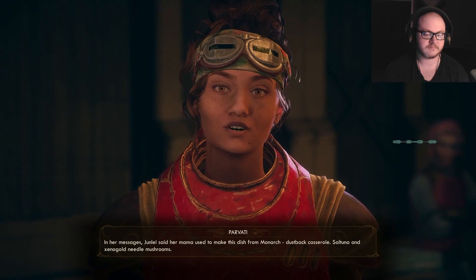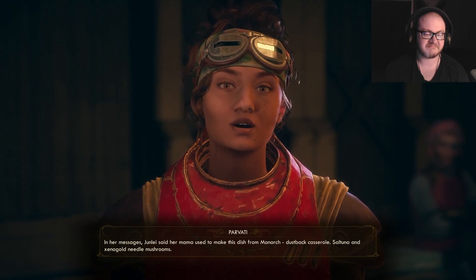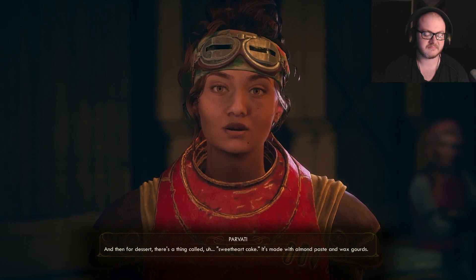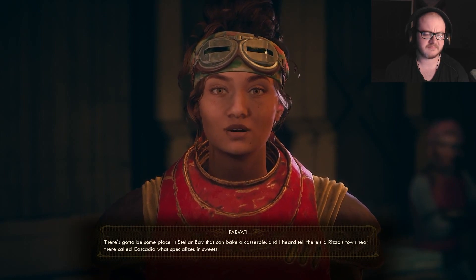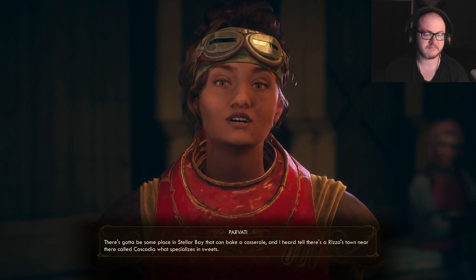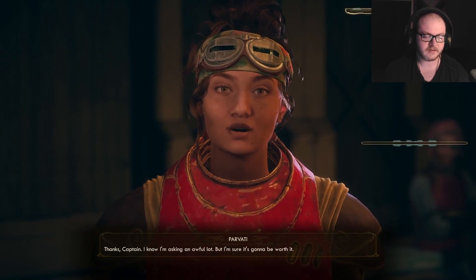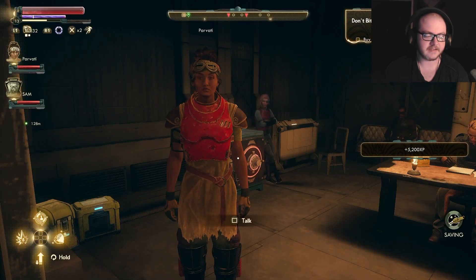Jun Lei said her mama used to make this dish for Monarch — Dustback Casserole: saltuna and Xenogold Needle Mushrooms. And for dessert there's a thing called Sweetheart Cake, made with almond paste and wax gourds. There's gotta be some place in Stellar Bay that can bake a casserole. And I heard tell there's a Rizzo's town near there called Cascadia that specializes in sweets. I know I'm asking an awful lot, but I'm sure it's gonna be worth it. You're lucky I like you.